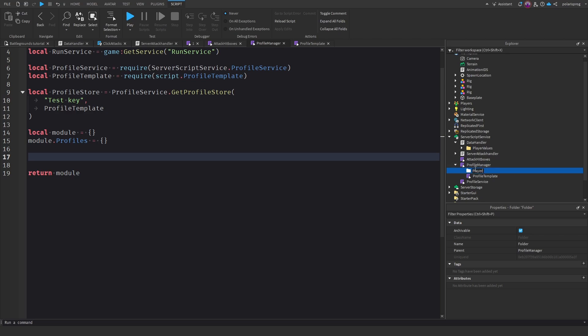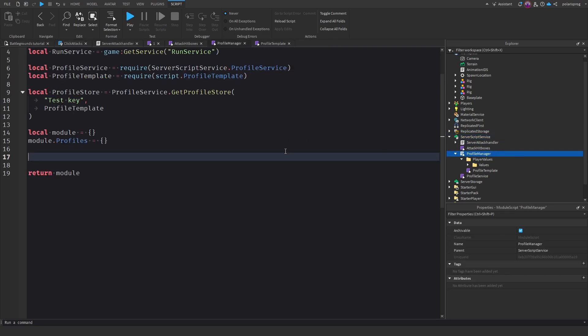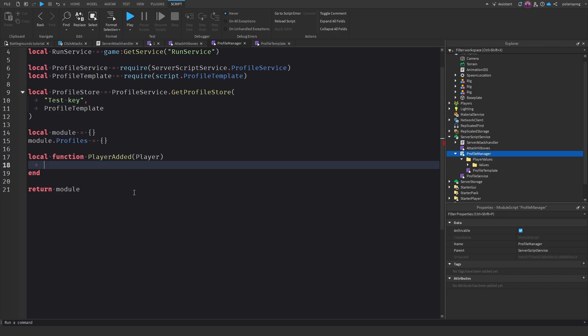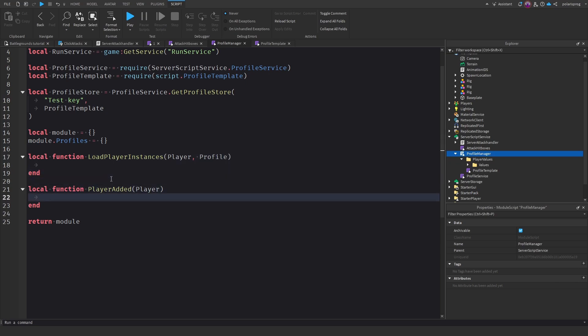We're going to have a folder inside Profile Manager called Player Values, and what we're going to do is copy the player values that we have in the Data Handler script — which was a testing script from the last video — put them here, and then we can just delete the Data Handler script. Now we're going to create a couple of functions: the first one is local function PlayerAdded(player), and then another one called local function LoadPlayerInstances(player, profile).